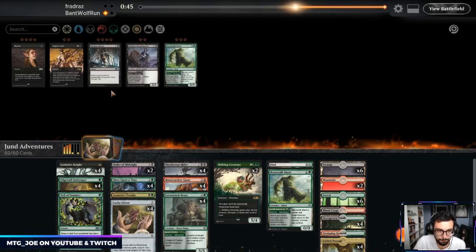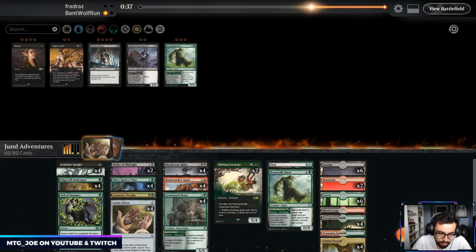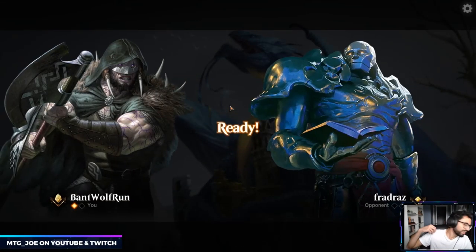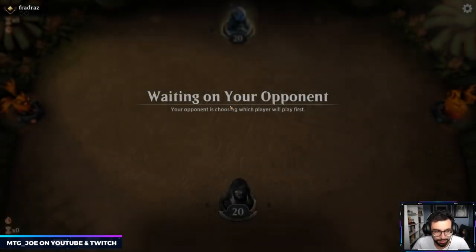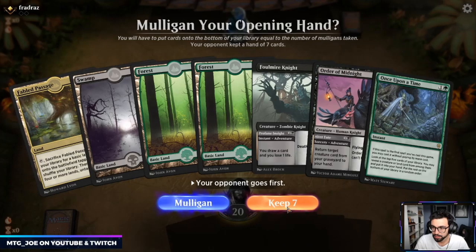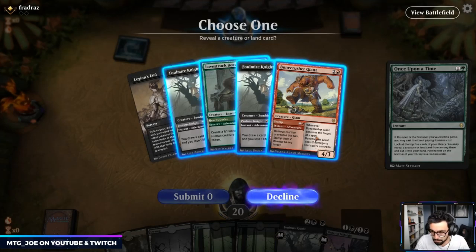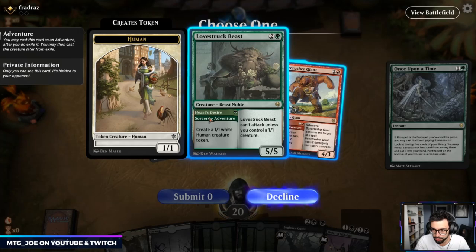Noxious Grasp — with Murderous Rider we can just kill them that way since it doesn't kill their blue creatures. Maybe hedge and bring in one Legion's End. The only tough thing about streaming so many different decks — a different deck every day — is you've got to learn all the sideboards. Keeping this hand. We have Once Upon a Time. We can do removal or Love Struck Beast to start putting on pressure. I think we go Bonecrusher Giant to deal with one of their early threats, and search for a Mountain.